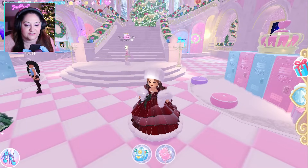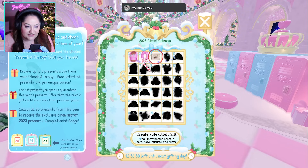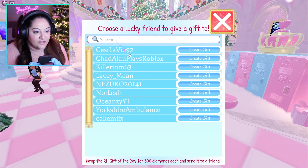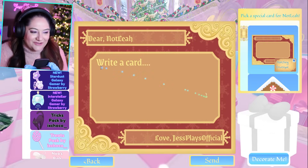The very last thing I want to talk about is the advent calendar. You click your present and you can get three gifts a day. The first gift you are guaranteed to get is the advent calendar gift. I'm on day three. The way you give a gift to help your friends out is you go in here and give a gift — I can create one today, so I'm going to send Leah another gift.